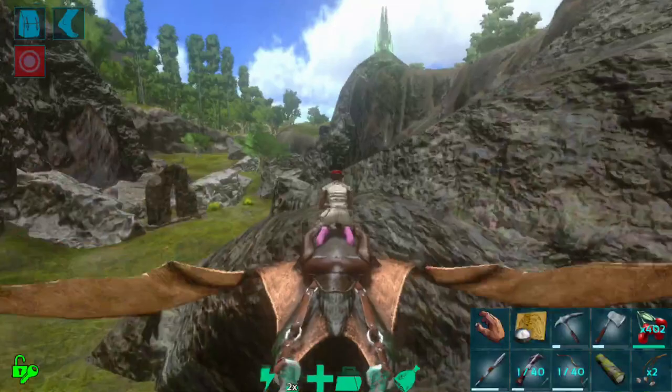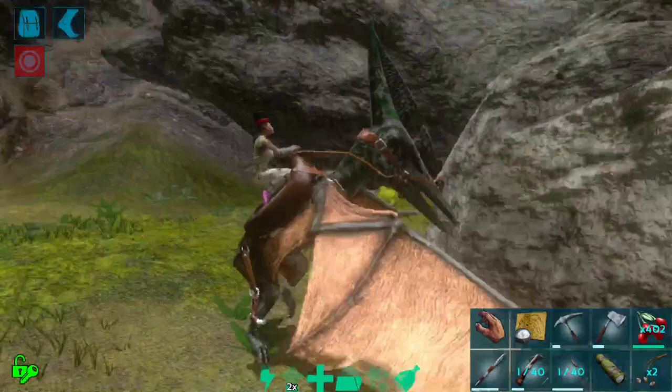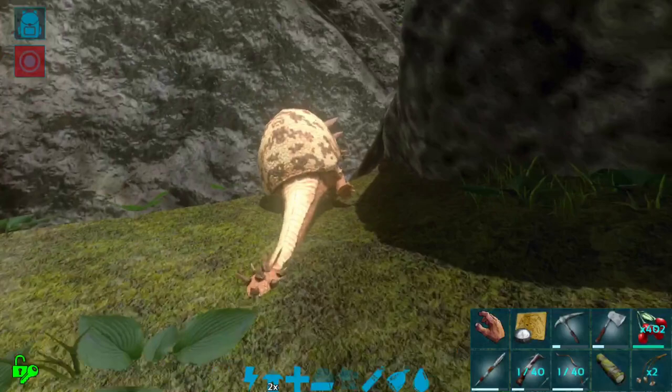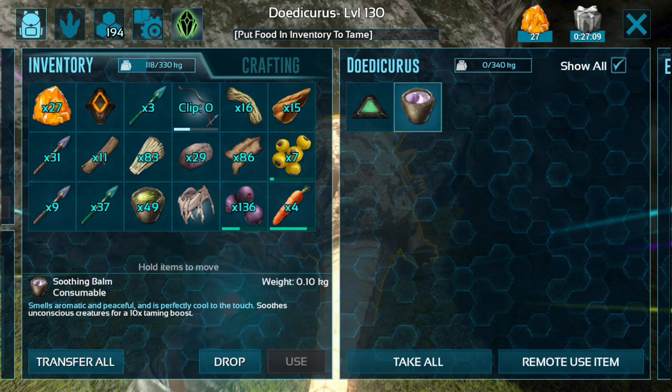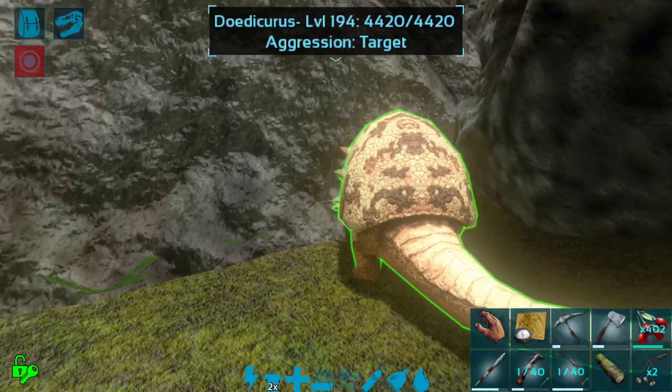Okay, the Dodik should still be over here. Please don't have despawned. Oh, good. I saw an orange glow up there, guys — we're going to have to check that out in a second. Alright, so we are going to use my one and only soothing balm on this guy, since this is actually a dino that I do care about in terms of levels. And that was super fast!